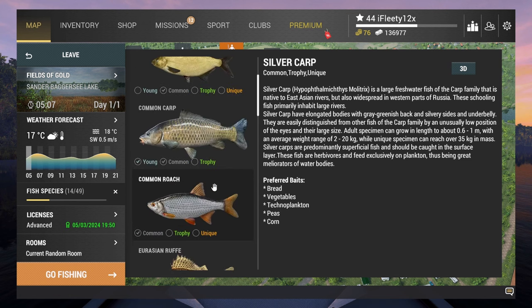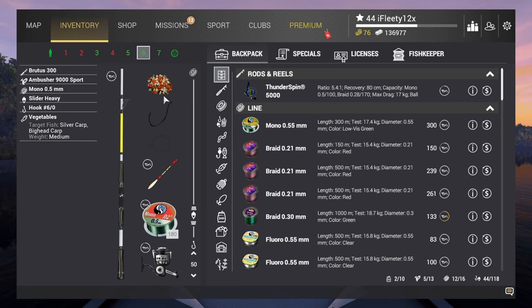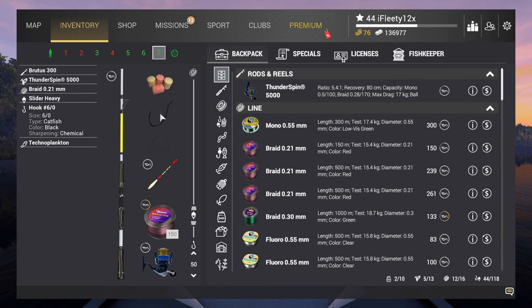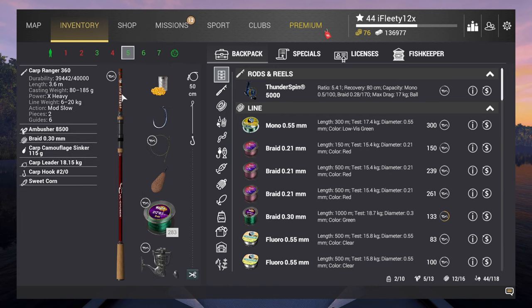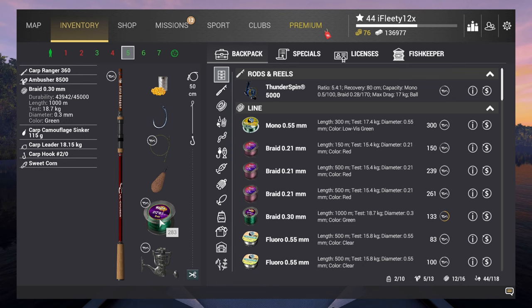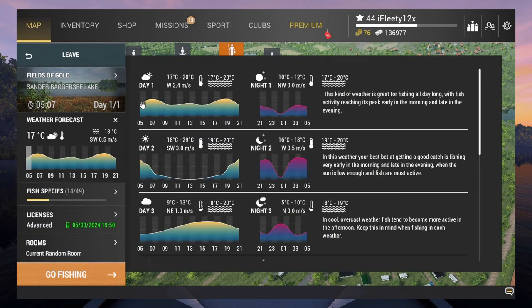Hopefully we get uniques and trophies. The setup is the Brutus 300 float rod with vegetables and a size 6/0 hook. This one is Brutus 300 again, size 6/0 hook with techno plankton. If you want, you can get a carp rod in as well — Cart Ranger with a 2/0 hook with sweet corn and 18kg line.